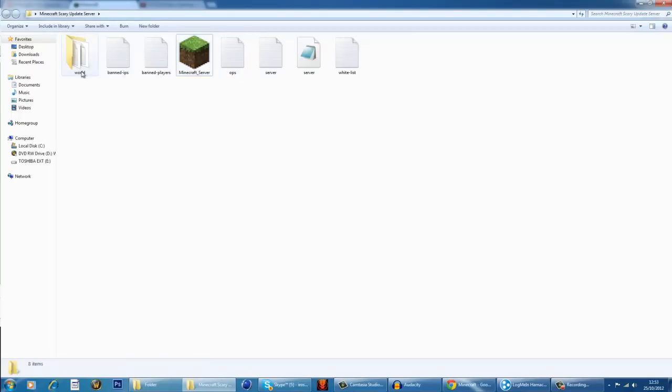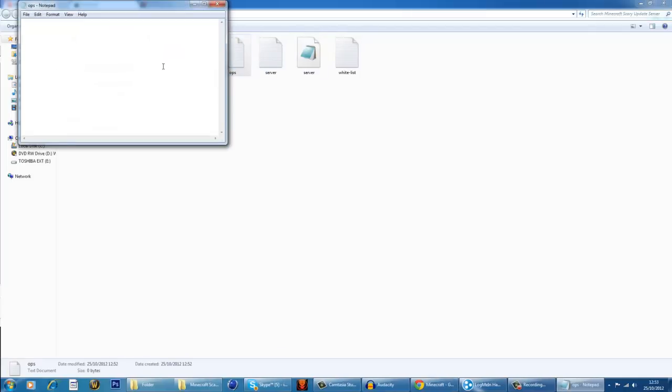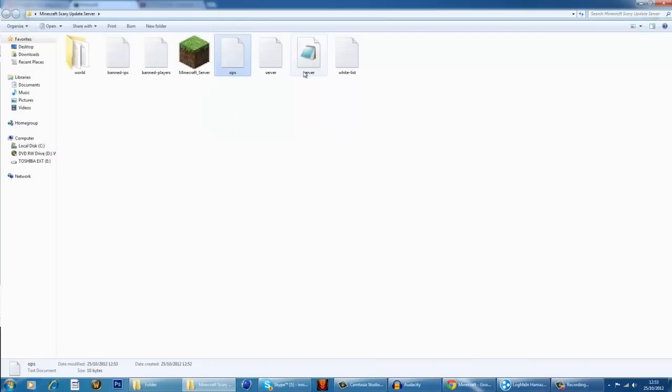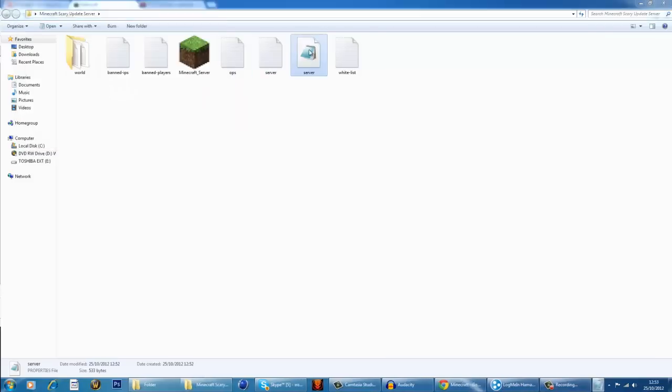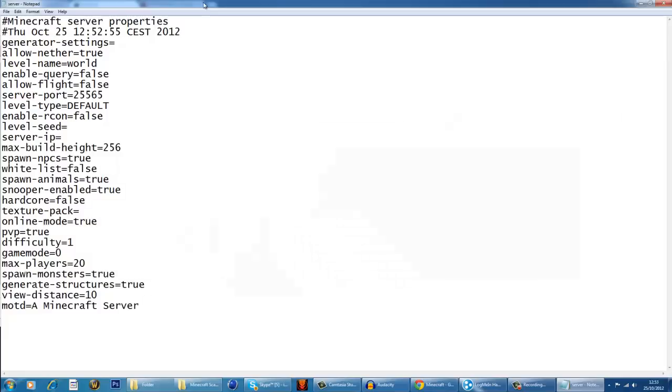Now, there are all these files, you should be able to see on the screen. If not, just put it to HD and fullscreen. You're going to go into Ops and type your Minecraft name — that's mine. Now, you have two server files. One has lots of log data in it, basically. And you have one that has the properties. Now, if it doesn't automatically open with Notepad, just right-click, open with, and select Notepad.